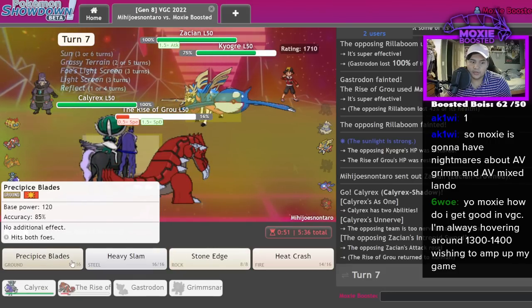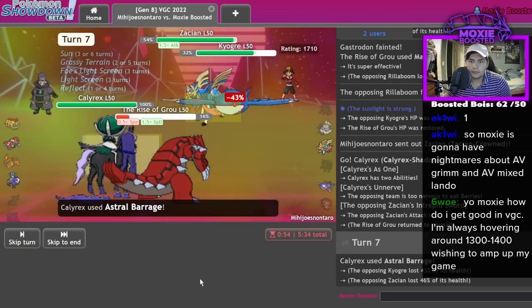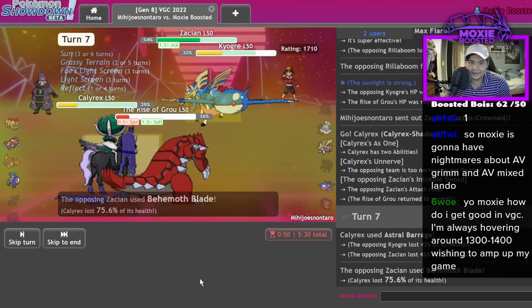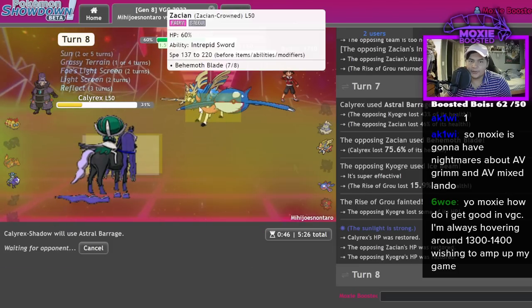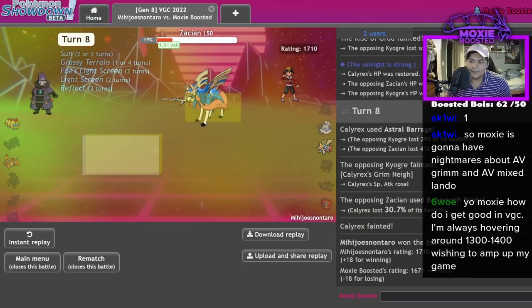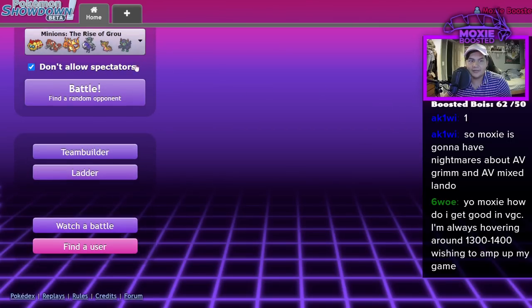Astro Barrage, P-Blades — actually I might lose. It depends if I can take a double up. I did a lot, I need some damage here. Oh, I think I lost — I need to like crit here. I only have to crit this one option to be fair.